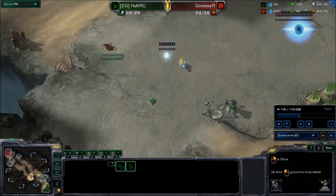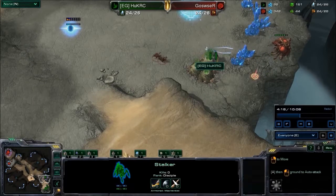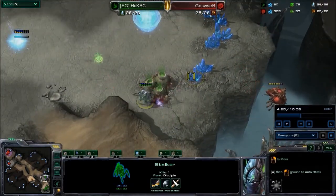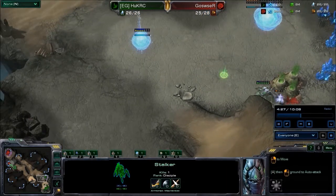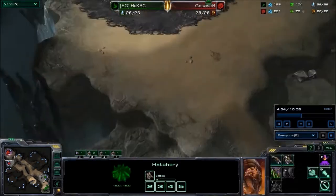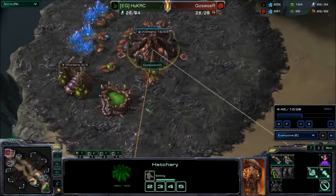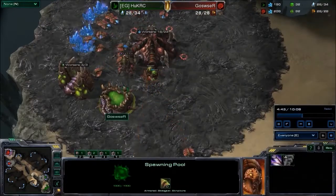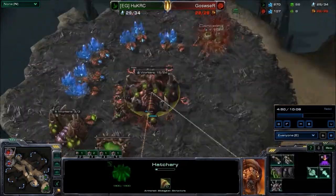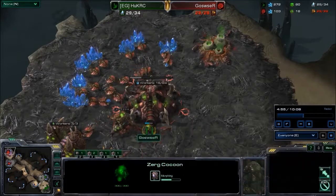Huck puts down the Nexus. Two Zerglings are going to be popping into the natural. The Stalker is going to try to take down the Overlord, but these two Zerglings make that very difficult, so the Stalker has to focus on the Zerglings. Huck cleans that up. Goswuzur has his first gas up and hasn't hit 100 gas yet, so he'll probably go for Zergling speed. And he does — he's going for Zergling speed, using the hatchery trick to get an additional Drone out before his Overlord is needed.